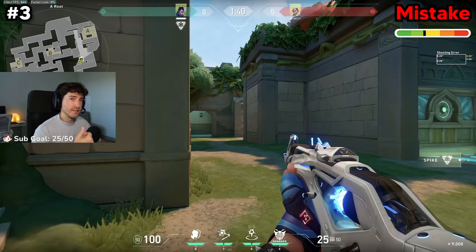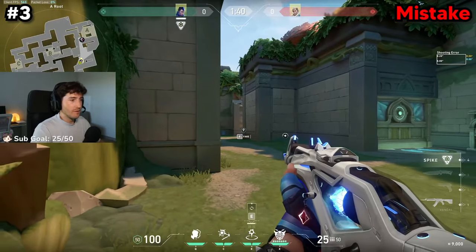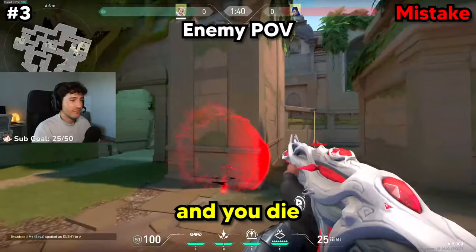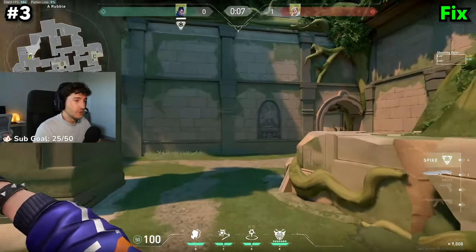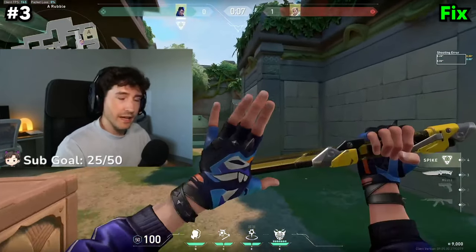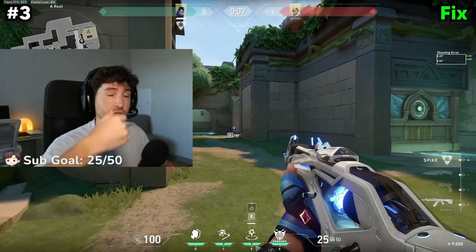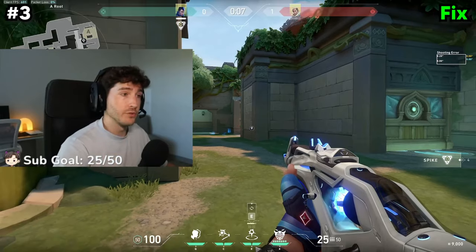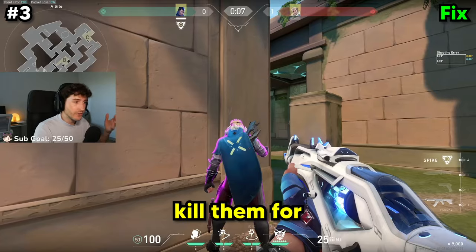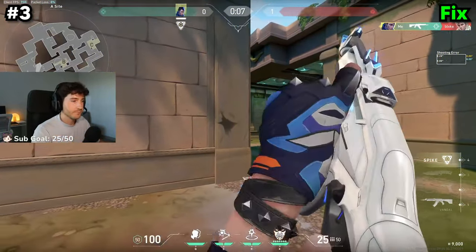This is one of the most common mistakes I see Yoru players making: doing the dry TP incorrectly. A lot of you see an enemy, want to go for a free kill, and just dry TP and die for no reason. The way to properly dry TP is to wait for utility. This works against a lot of initiators — Sova using their drone, Skye using their dogs, Gekko using their ultimate — any agent occupied with utility. The second you see their drone out, you can TP, and while they're occupied, kill them for a free kill, because they have no idea you're TPing on them.